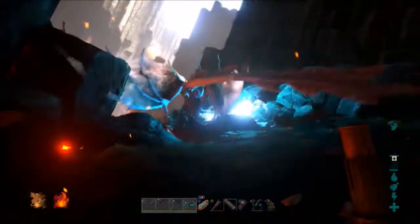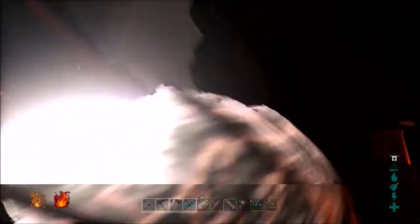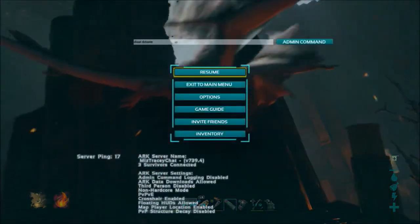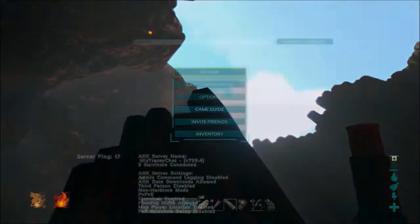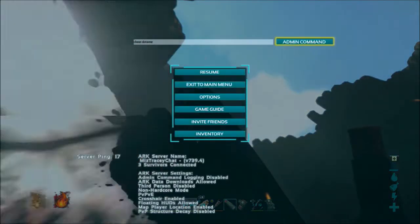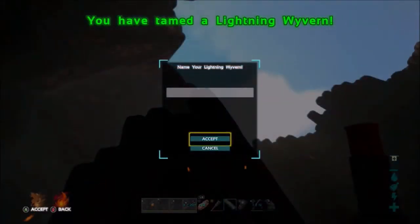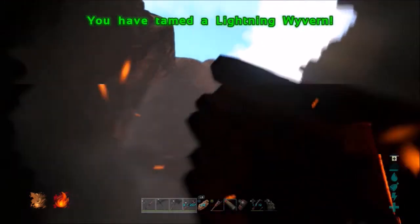We got a 120 lightning wyvern here. Alright, so I'm going to go for this one because it's a 120. Now that we've kind of cleared out everything around here, except for that big baddie up there that we're going to try to ignore, we're going to go ahead and do our do-tame. You're going to want to look relatively up in the sky and mash it as it comes near you — just keep hitting the admin command. There we go. Now I'm not going to bother naming him, I've got to get him out of here safely, so the first thing I'm going to do is land him.